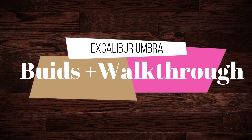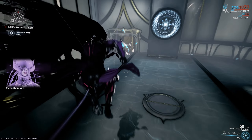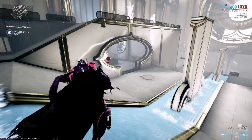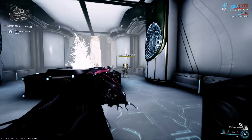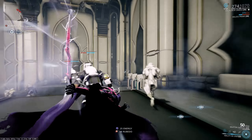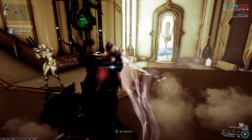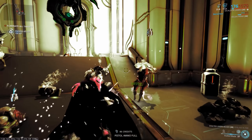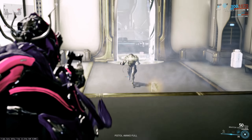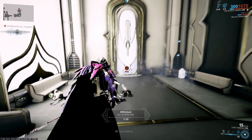Hello and welcome back. Today we are doing Excalibur Umbra — the new shiny frame that a lot of people are ranting and raving about. He's been in the works for over a year and we've finally got him. In order to actually get him you have to do The Sacrifice quest, and that's all I'm going to say — no spoilers just in case you haven't done it.